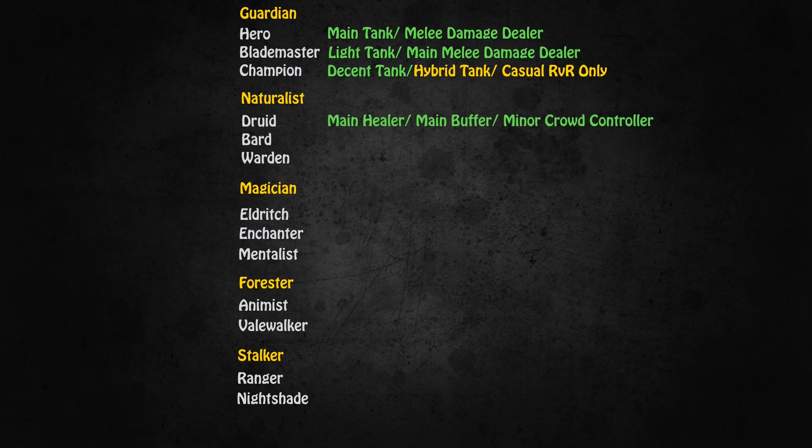The Druid is both the main healer and main buffer of Hibernia. Most Druids will want to go for Regrowth and Nurture, which are the main healing and main buffing lines respectively, to be powerful supports for their group. The Druid's third line, Nature, is very heavily focused on roots, which they have a near monopoly on in Hibernia. While leveling up I would recommend Nurture; if Nature is the path you want, I would re-spec to Nature at level 40.